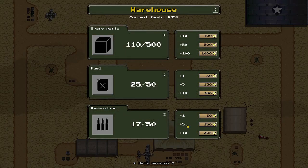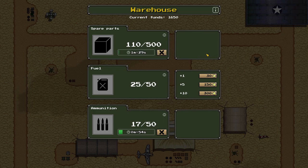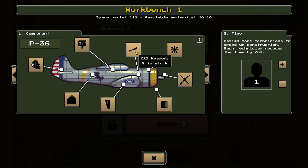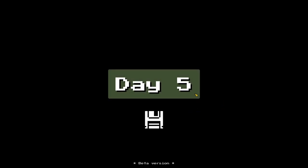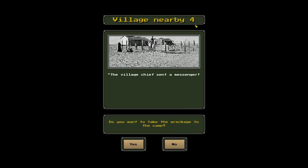We order another 100 spare parts and make a new tail — we need spare parts to repair planes after all. We skip to the next day. Day five: parts are delivered and our tail is built. Village nearby again: the village chief found the wreckage of a German plane in the dunes, still in good condition. We accept it and give it to our mechanics.